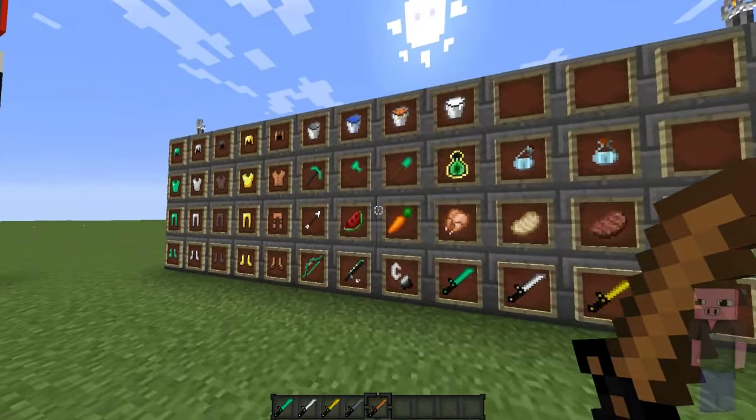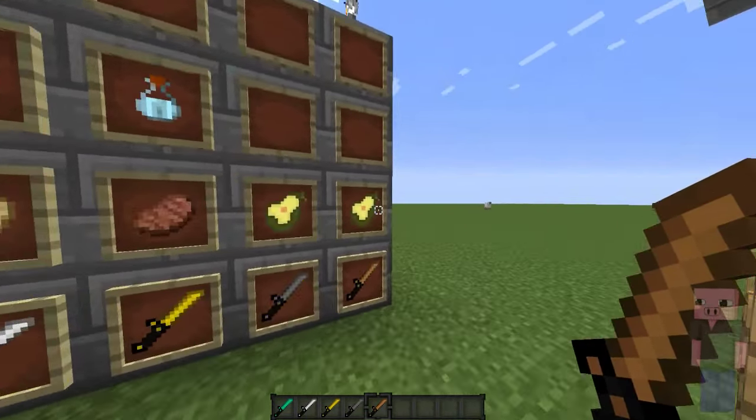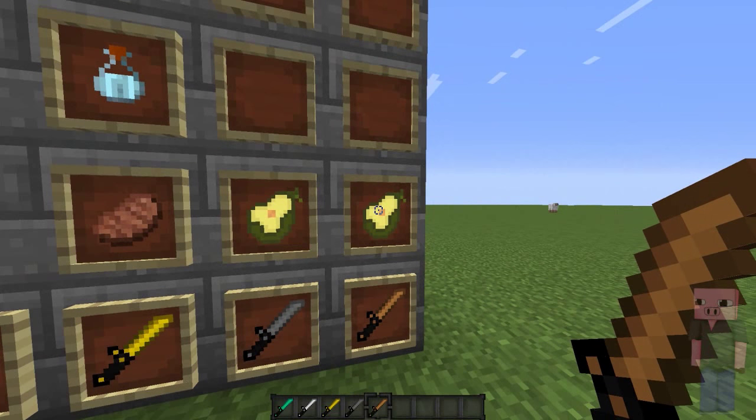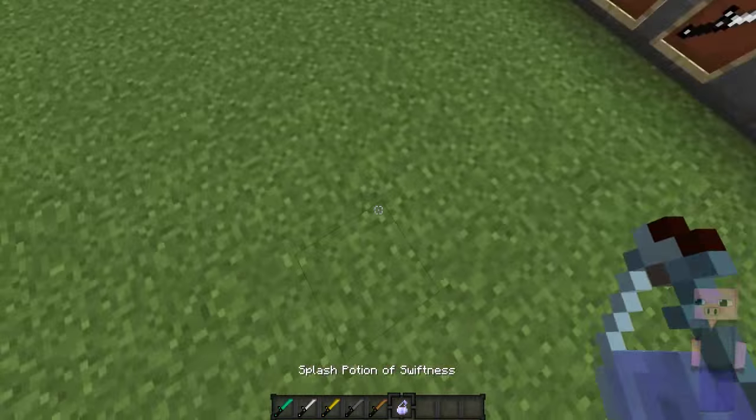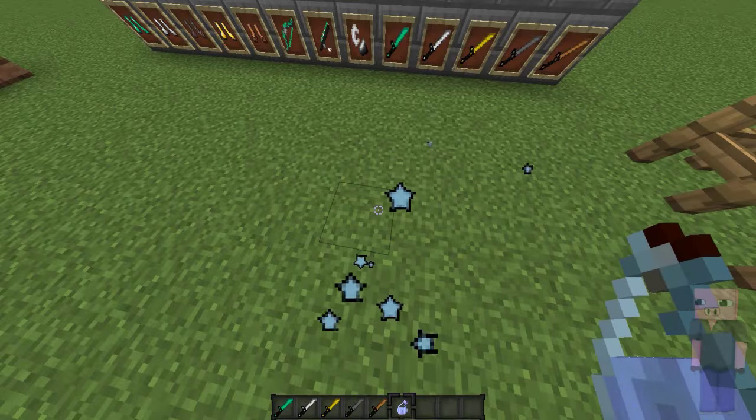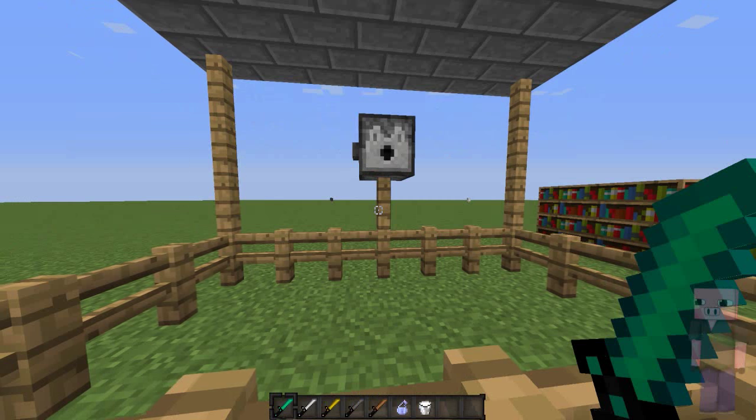Here you can also see a bunch of different food items — this is the golden apples and they're kind of like pears instead, so golden pears I guess. We also got the potions right here, and this is how the potion particle looks — it changes color depending on which potion it is.